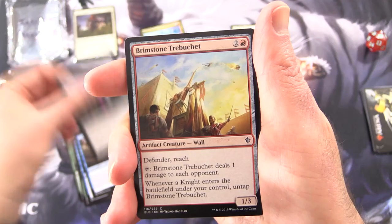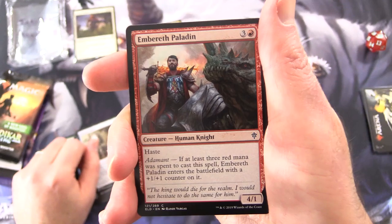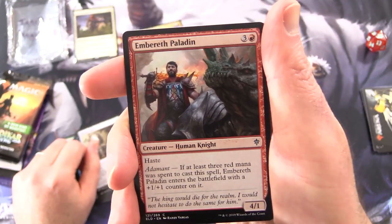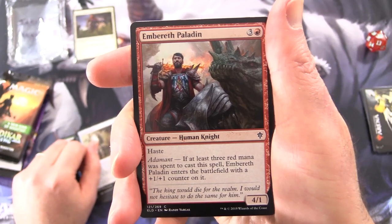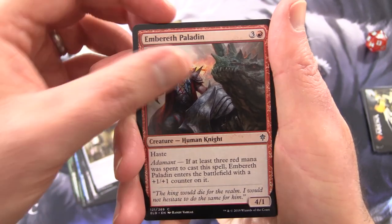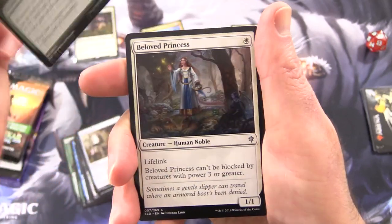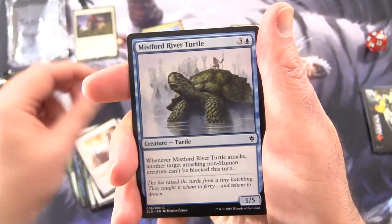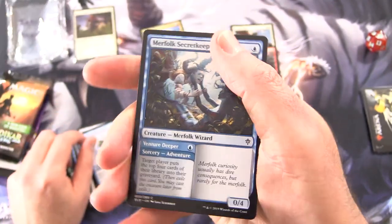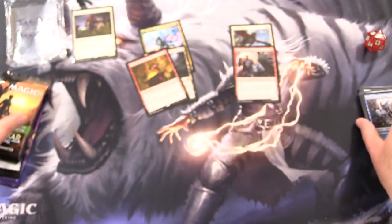Barrow Witches, Brimstone Trebuchet, Weapon Rack. Embereth Paladin — Creature Human Knight, 4/1 for 4, with Haste. Has Adamant: if at least 3 red mana was spent to cast it, Embereth Paladin enters the battlefield with a +1/+1 counter on it. Garrenbrigg Squire, Beloved Princess, Lonesome Unicorn, Misfit River Turtle, and Merfolk Secret Keeper. I was sort of thinking we'd get a few more knights than that, but anyhow.